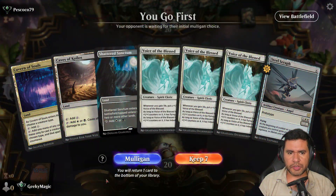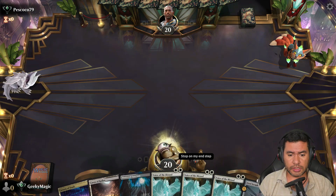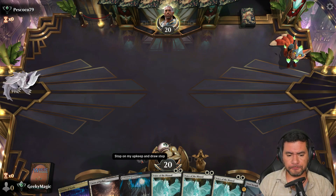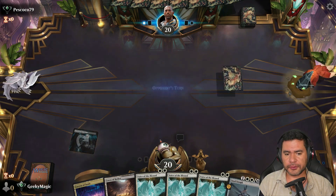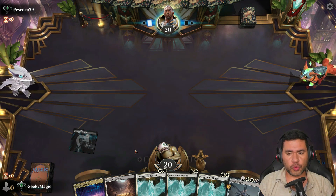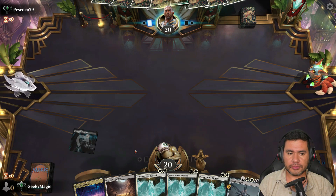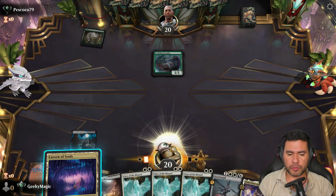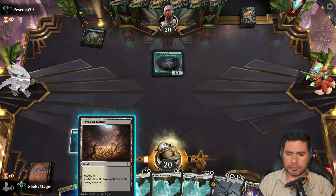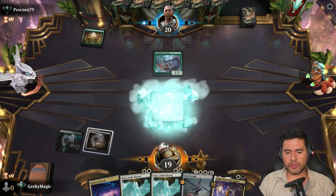We're going to give it a try with this one. We're going first, so that's good. We're going to go with Shudder Sanctum first and then Cave, most likely. Against what are we playing? We're playing against... Dimir. Might be a possibility. Let's go with Voice of the Blessed.